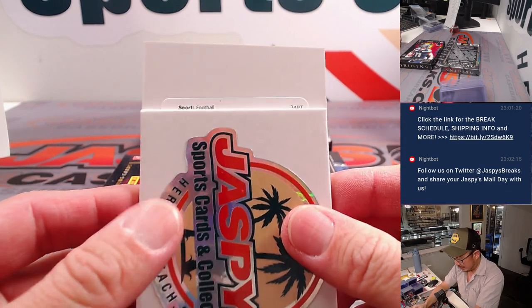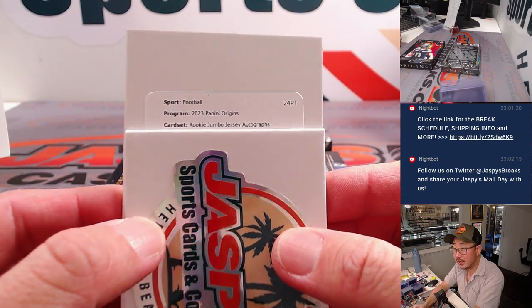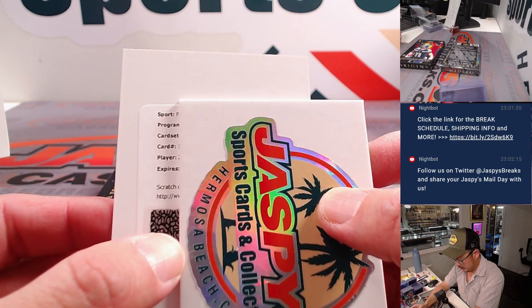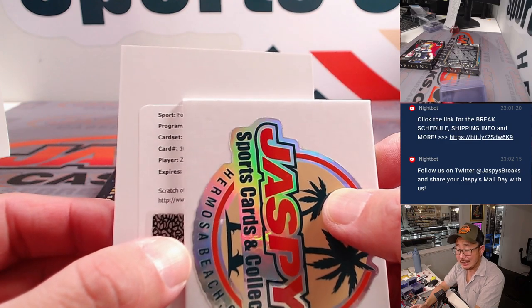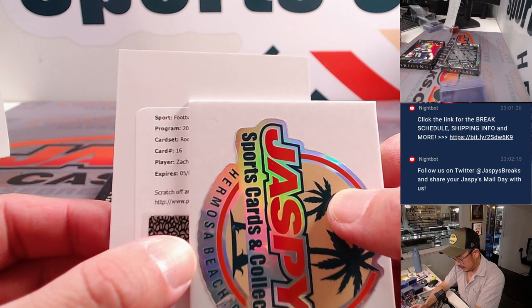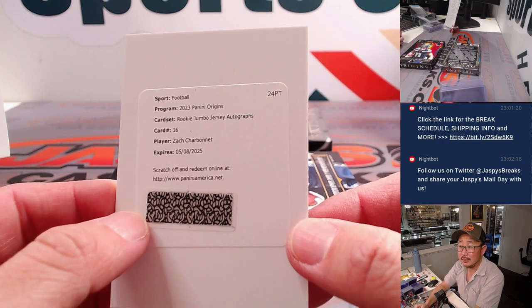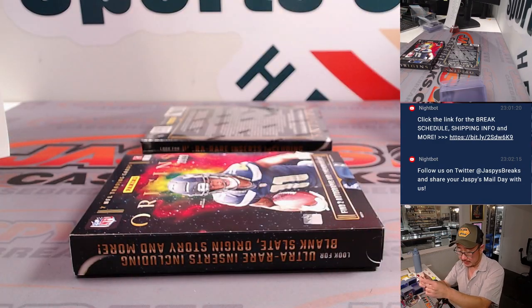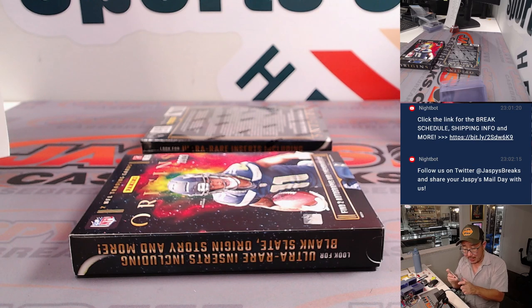Another redemption. We got rookie jumbo jersey autographs. Zach Charbonnet — Seattle, former UCLA running back. Hasn't quite gotten into gear yet. John Wenzel with the Seahawks, but I'm sure he will. I want some hope.